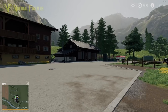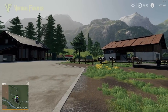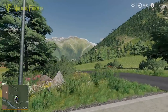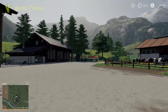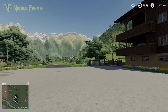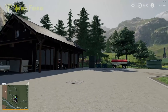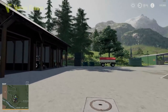Hello and welcome to Erlengrat, a fictional map based in the alpine region of Europe, and part of the upcoming Alpine Farming DLC for Farming Simulator 19. A big thank you to Giants Software for giving me early access. We're going to have a look around the map today — this is a really nice looking map, one of the nicest maps Giants have ever released for the game.